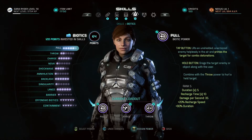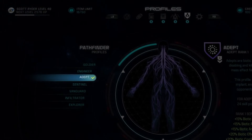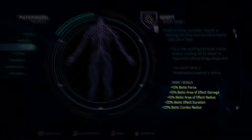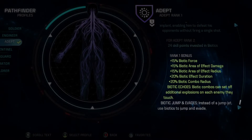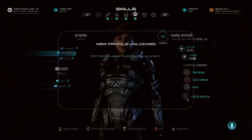The Adept profile is perfect for players who want to specialize in Biotics. As you choose more Biotic skills, the Adept profile will give you bonuses to suit your play style. Choosing Adept gives bonuses to duration and damage of your Biotics. The more you invest in those skills, the higher level profiles you can unlock.